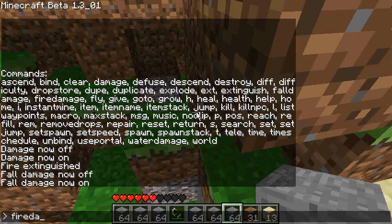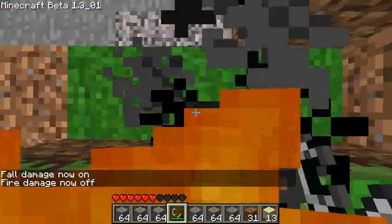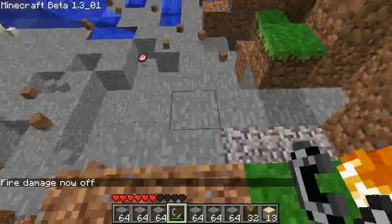'Fire damage' is next — so you can't get burned. If you're on fire you don't lose health, as you can see. I'm on fire and I'm not taking damage.